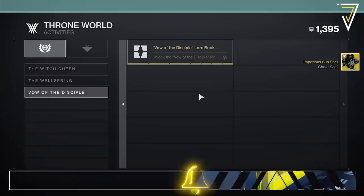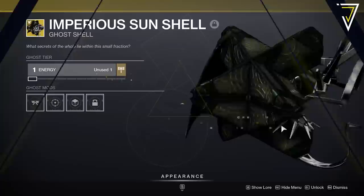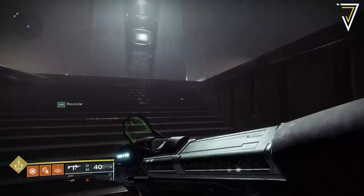If you want to find out how to get your hands on it, stick around and enjoy the video. With the launch of a brand new raid we have new weapons, armor, and also new amazing cosmetics to earn — including a brand new exotic ghost for the Vow of the Disciple raid.